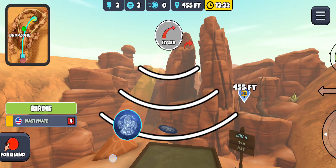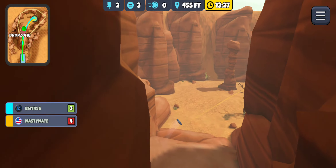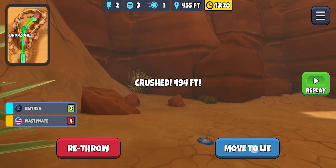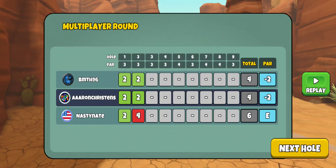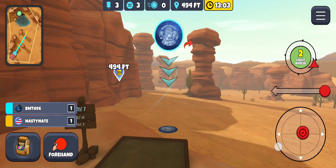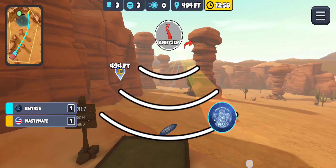We're going to go for the ace here — it's my normal play: glide skip, hyzer forehand, one skip off of this. This definitely isn't going to ace it but we're going to be safe for the birdie — just hyzered out a little too soon. Nasty Nate must have missed the mando and ends up with a bogey, so we get a couple strokes on him. Still no points as far as the point round competition goes — it's just a way to make your multiplayer rounds more exciting.